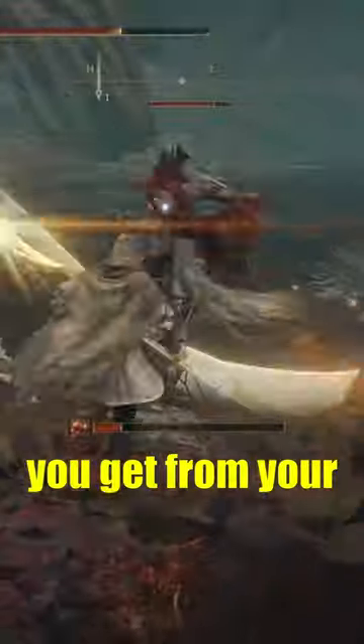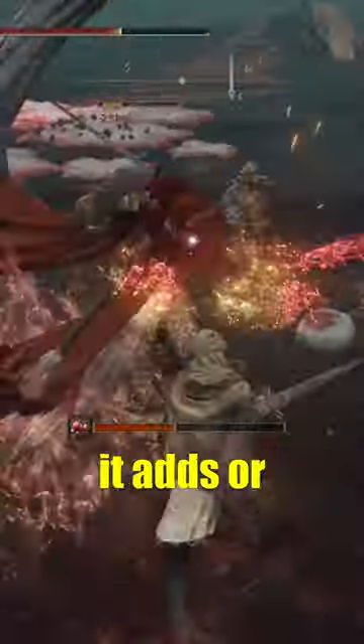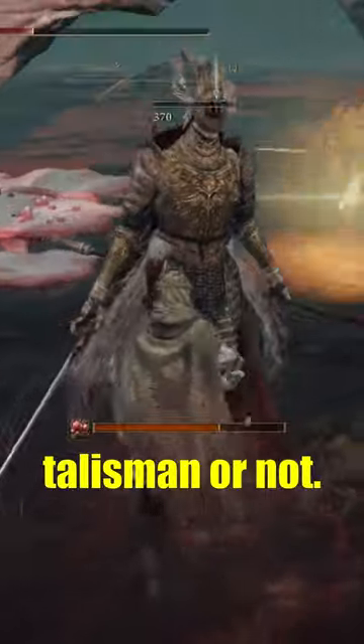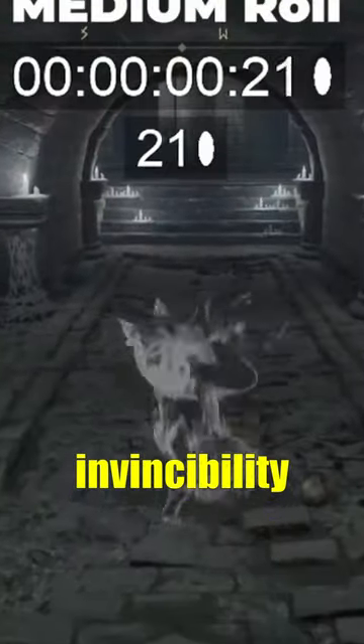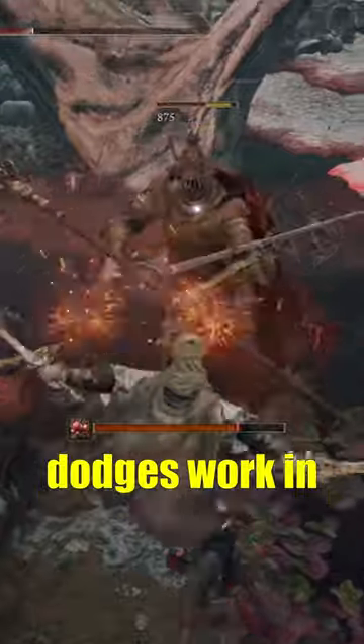How much of an improvement do you get from your dodge rolling with this particular talisman equipped? How this talisman works is it adds or subtracts iframes depending on if you're wearing the talisman or not. An iframe is an invincibility frame that you get while you are rolling, which is why roll dodges work in Elden Ring.